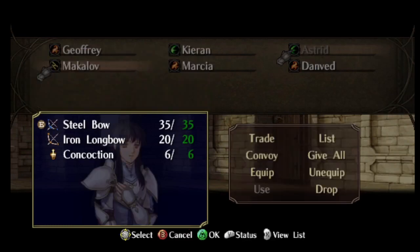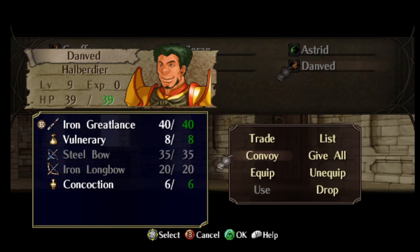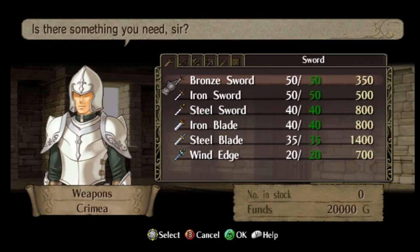Welcome to Let's Play Radiant Dawn. This is 2-3. This map is based around getting Joffrey to the cease point. However, the actual main objective of that map from my perspective would be getting the speed wing.